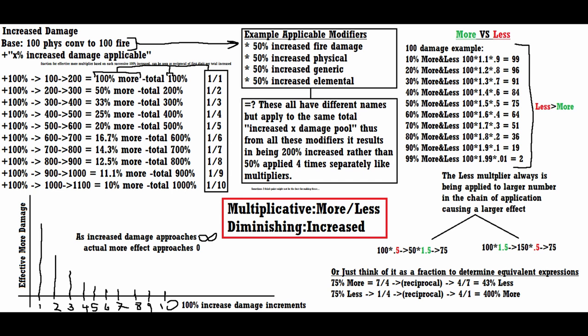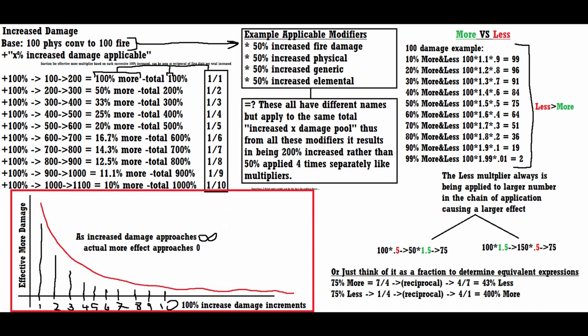A rule of thumb: unless it strictly uses the wording "more" or "less" on it, the stat has diminishing returns. The more you put into it, the less you're going to get out of it. This is the case with virtually all diminishing returns in Path of Exile. You can see in this graph the trend they take — initially having large effects, but ultimately dwindling to noticeably nothing, a negligible effect, the more you have of the stat.